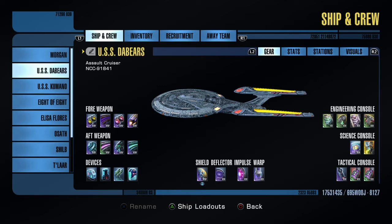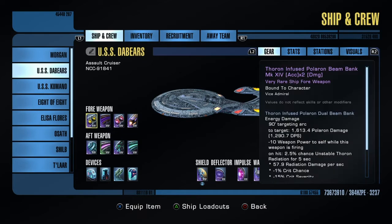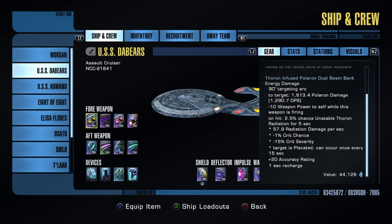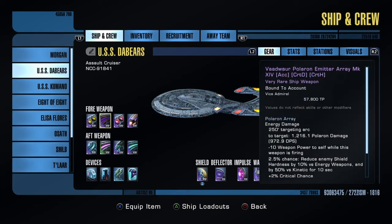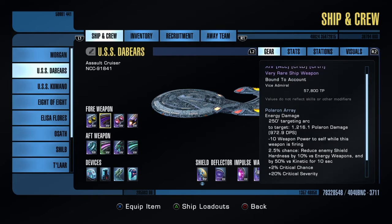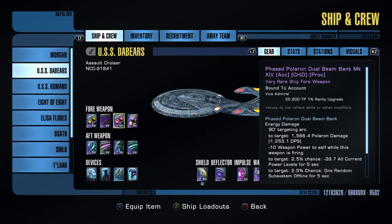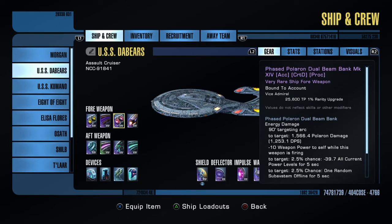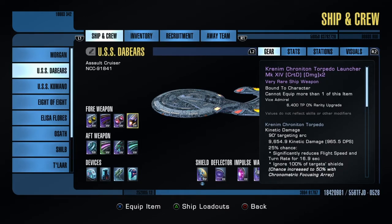Yeah, I love it. Plus it's the Enterprise E, can't go wrong there. This one is a Polaron build. So up front we've got Thoron infused Polaron dual beam bank, and a Vodwar Polaron emitter, which I used to have on my dreadnought but then I switched. We'll go over that later. Phased Polaron dual beam bank — decent accuracy.